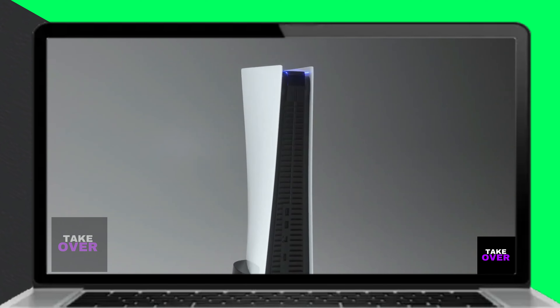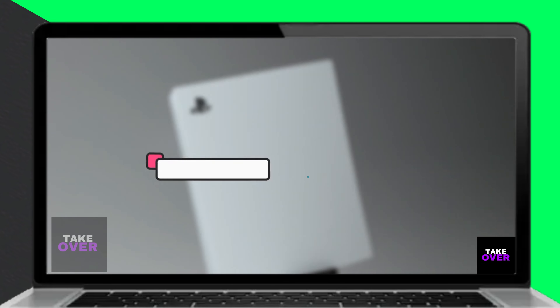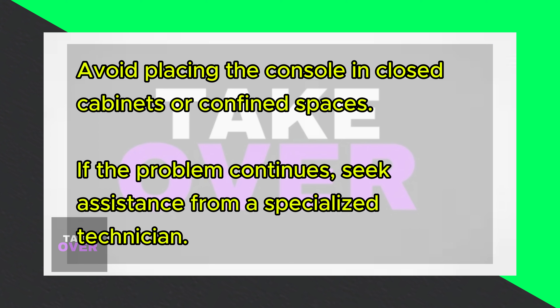Next, shut down the machine. Unplug your PlayStation from the power source and allow it some time to rest and cool down before plugging it back in. This can help reset the system and reduce the risk of overheating.